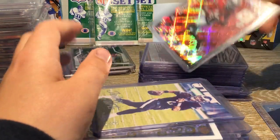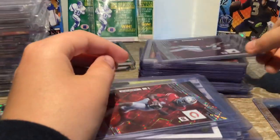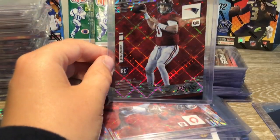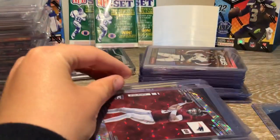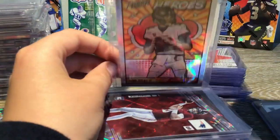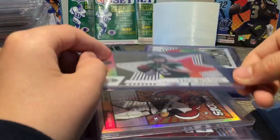Got some big QBs coming up. Justin Fields Rookie Card Parallel Prestige. Mac Jones Parallel Rookie Card. Tom Brady Heroes Card. Shining Stars Zach Wilson — I love how these cards look.